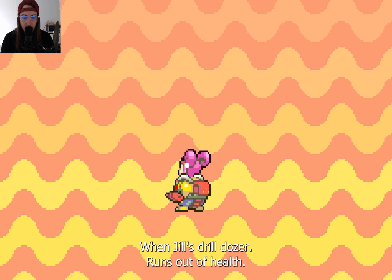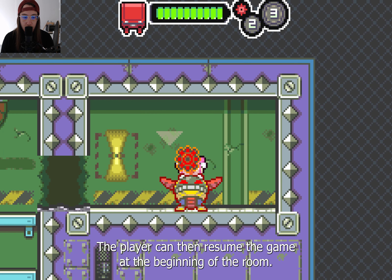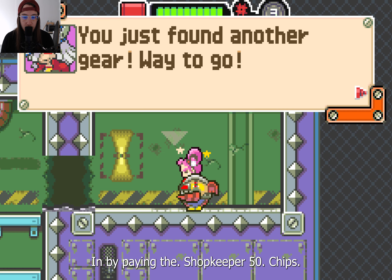When Jill's Drill Dozer runs out of health, the player receives a game over. The player can then resume the game at the beginning of the room the Drill Dozer was destroyed in by paying the shopkeeper 50 chips.